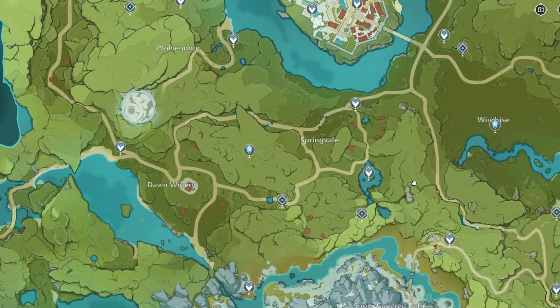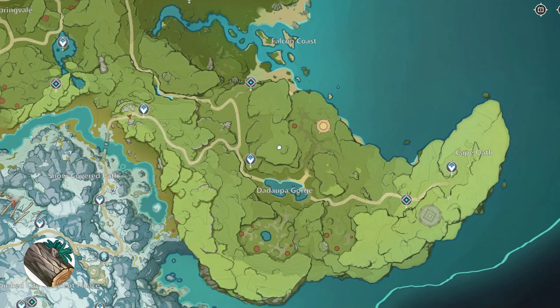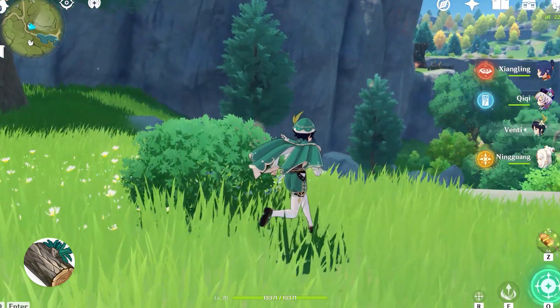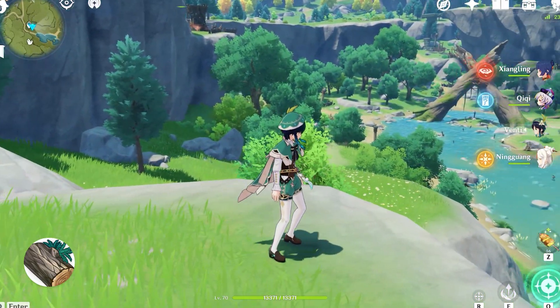The next tree you will need is Fir — I'm not sure how to pronounce it, sorry. The easiest place to find it I think is the Doppelgorge. So once you teleport there, you can see it all across. It's this really dark tree.